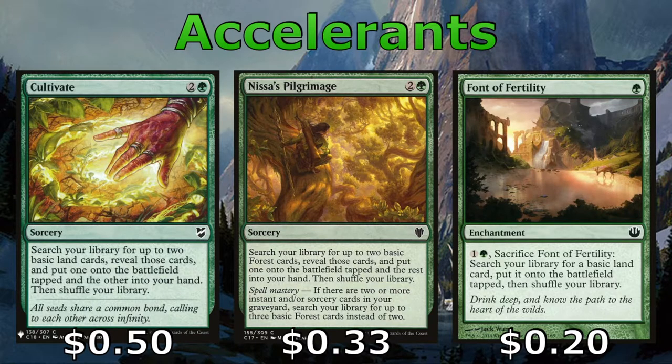Cultivate and Nissa's Pilgrimage each get us two lands — one to our hand and one to the battlefield. Nissa's Pilgrimage can only get forests, but has the upside of potentially getting us three should we have Spell Mastery. And then we have the Font of Fertility, an enchantment that lets us pay in installments to cheat an extra land onto the battlefield, as long as we sacrifice it.